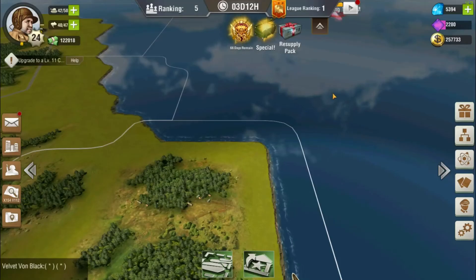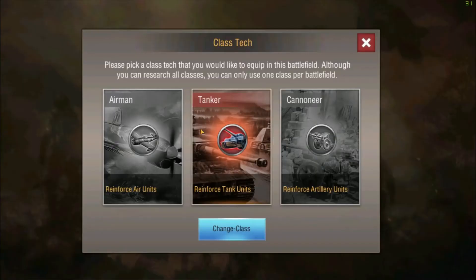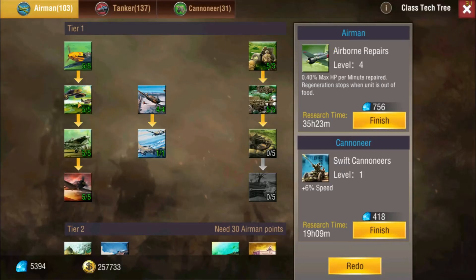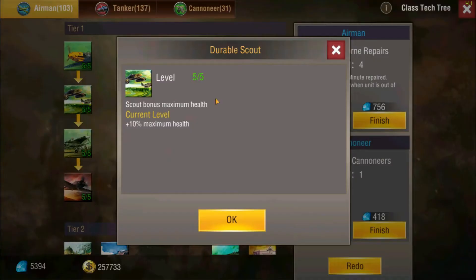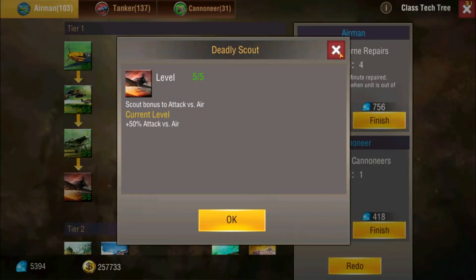Now we're in game looking at the airman tree. For scouts right in tier one, you get minus 50 training and armament cost, which is really nice for alt accounts — they're really quick to make. You also get plus 10 max health, minus 50 food, ammo, and fuel, which is cool because they can just sit in the sky for like 10 hours, and then plus 50 attack versus air.